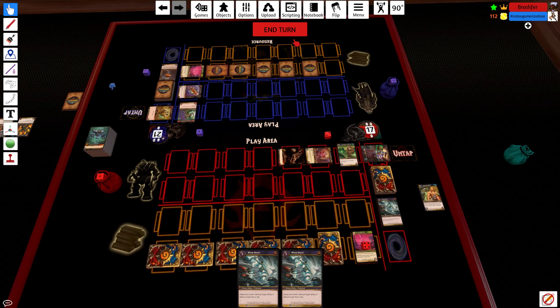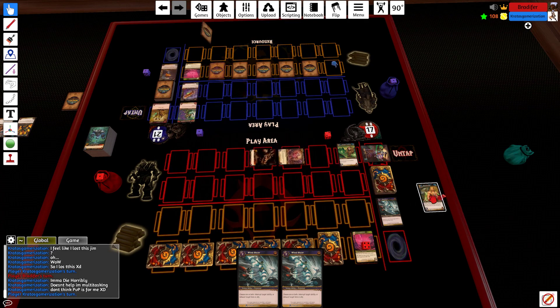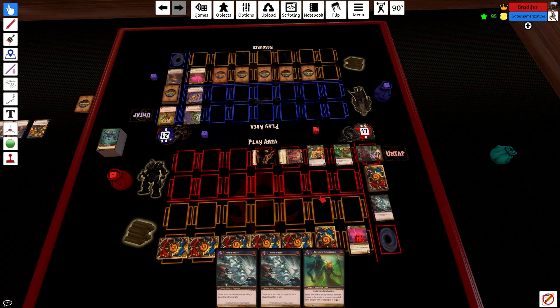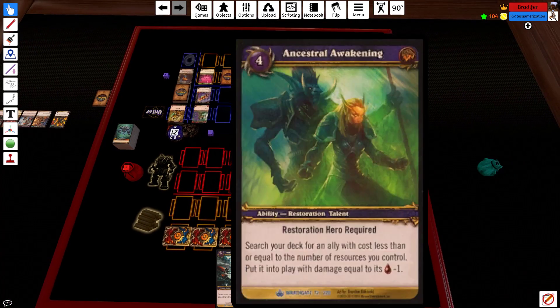Pass to you. Here's how this works: my Atom comes back into play — full health — and I draw again. This card just gets better and better as the game goes on.